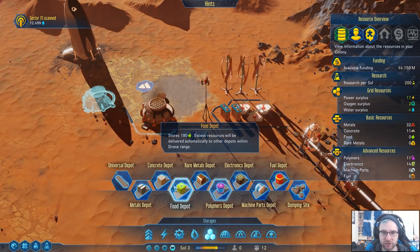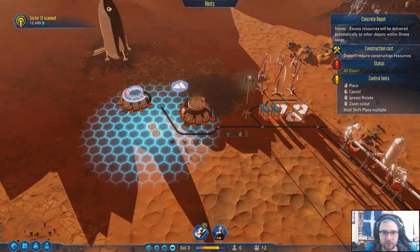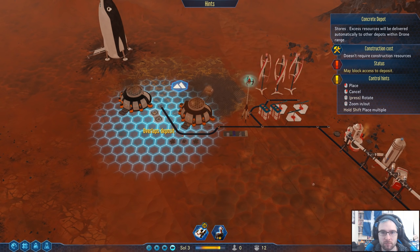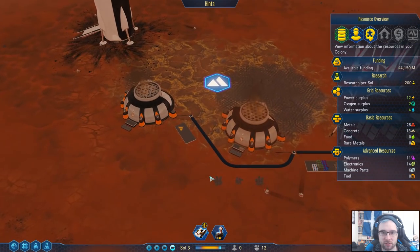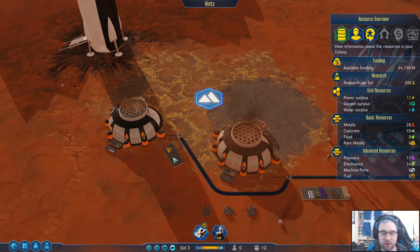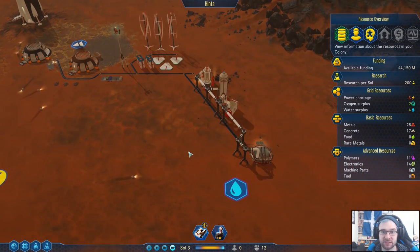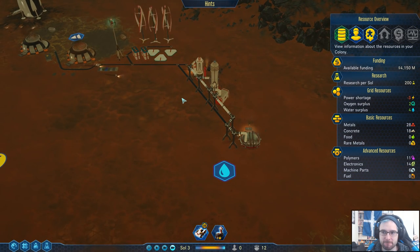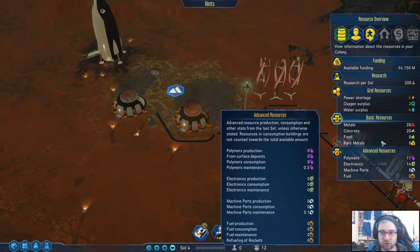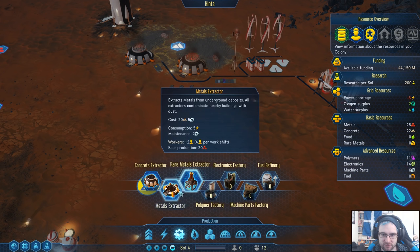Might put down storage specifically just for concrete. It'll block access to a deposit — well, it's only a minor issue, sure. Now we've got space for a lot of concrete. That's average-grade concrete. We need 80 concrete for the dome — we've got 20. If we start building it now it'll be ready by the time we get around to it.